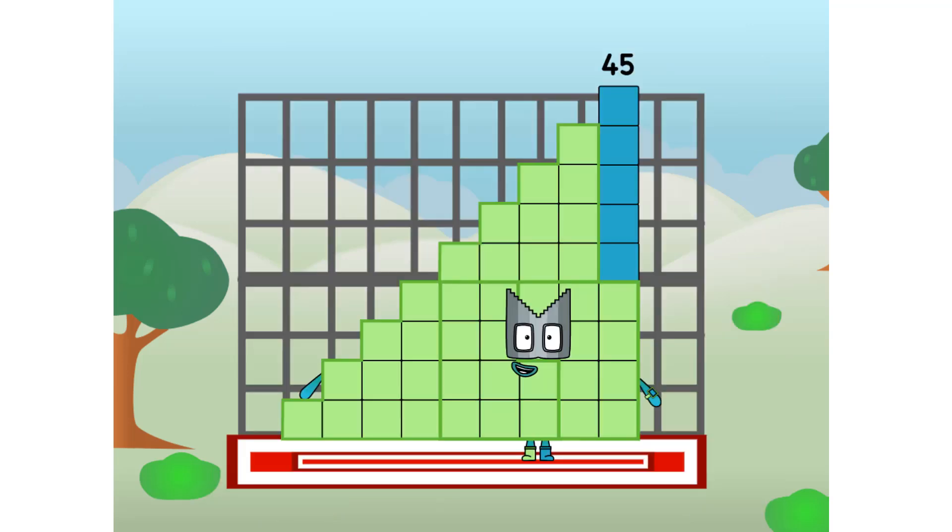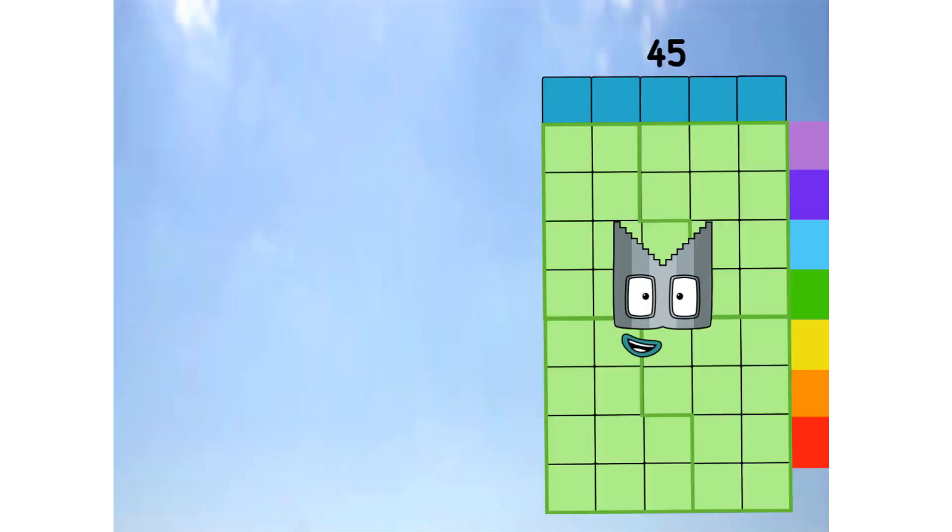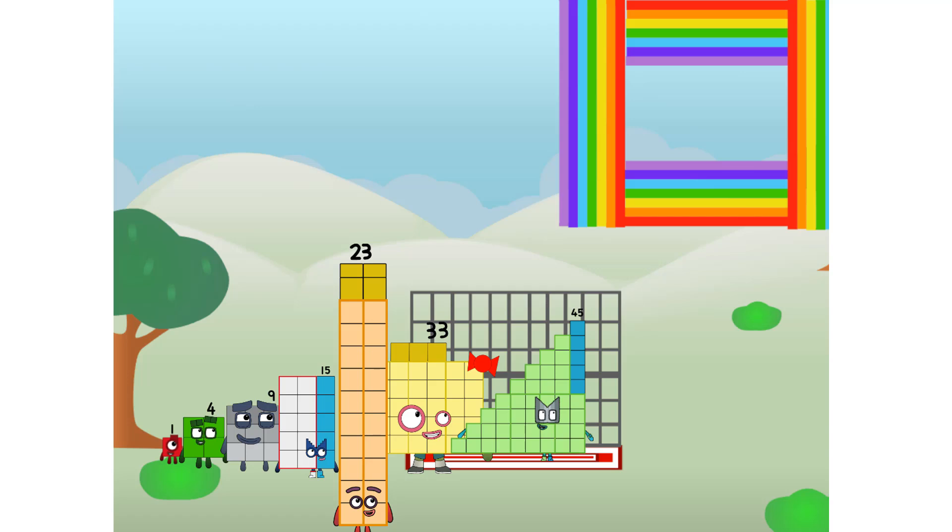45 commencing rainbow test flight. All systems checking out. 9 by 5. Wish me luck. Whoa, oh, oh. Yowzer. He didn't get that high, but I did just invent the square rainbow. Guess you've got to give it a go to get lucky.